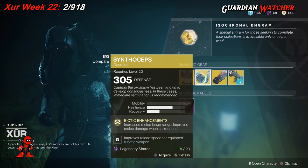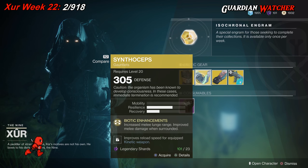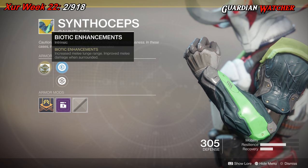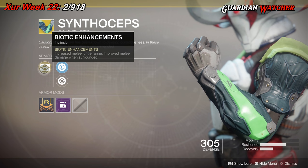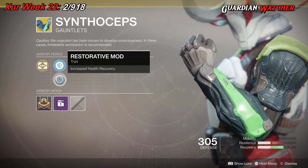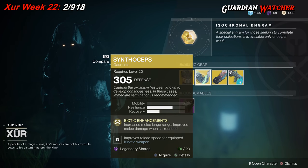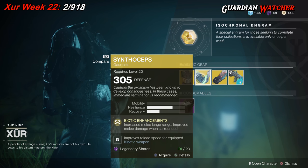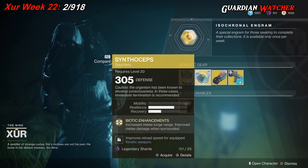The next exotic we'll be going over is the Synthoceps for the Titan. This actually comes with two Resilience and one Recovery. The intrinsic perk is Biotic Enhancements, which increases melee lunge range and improves melee damage when surrounded. Then we have a Plastillo Reinforcement mod, a Restorative mod, and this also comes with a Kinetic Munition Loader. These are good if you're doing the whole melee thing — do a little damage with your weapon and finish them off with the melee.